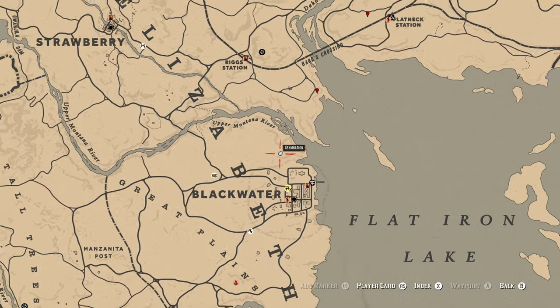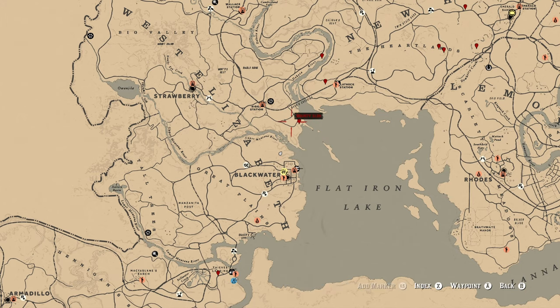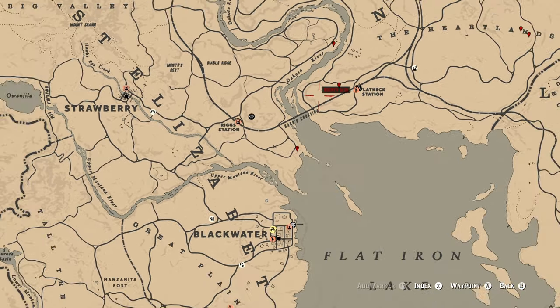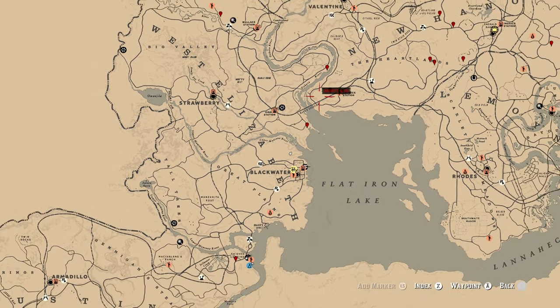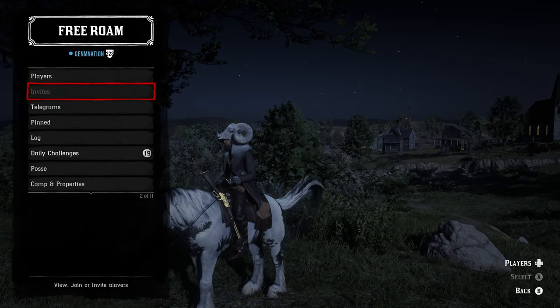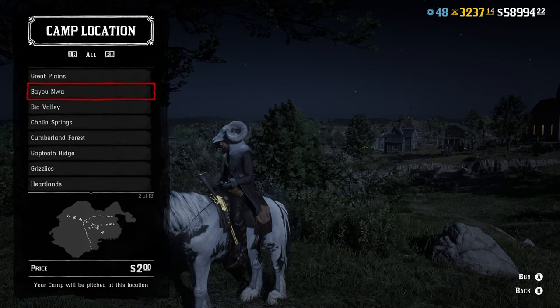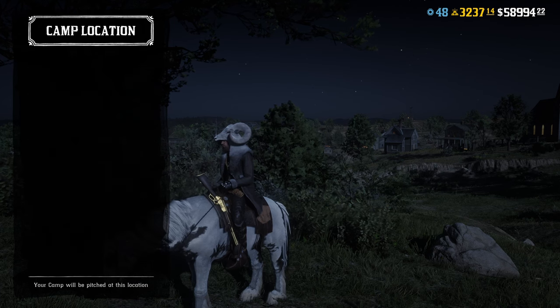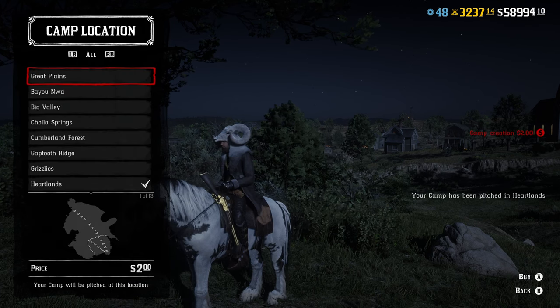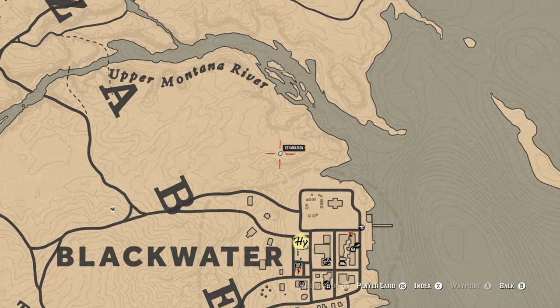What you guys want to do when you're loading into RDR Online — make sure you guys come to this location right here. We're gonna place our camp right close to Flat Neck Station. This only works for PS4, PS5, and PC. If you guys know how to do the solo on Xbox you can do this, but for right now I don't know how to do it, so I'm sorry. You guys want to go ahead and set your camp in the Heartlands — once you set your camp in the Heartlands, your camp will be placed close to Flat Neck Station.